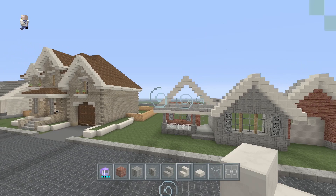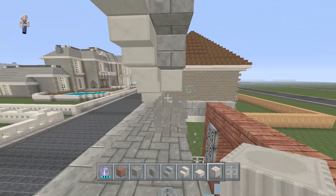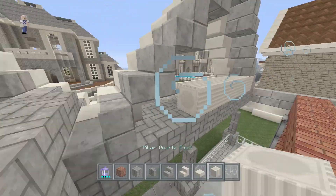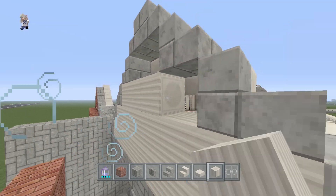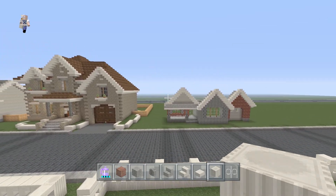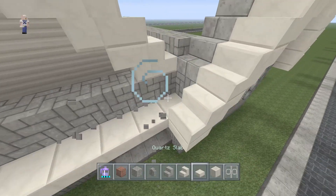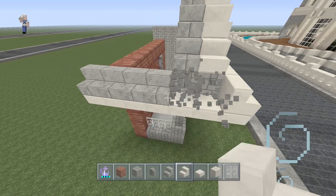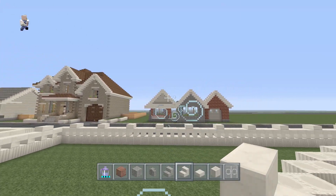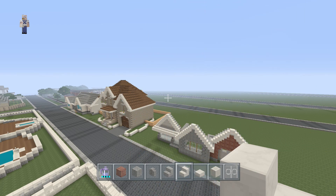Looking pretty good so far. Right behind this, what if we added sideways pillar quartz blocks in here to finish off this design? So we need the blocks coming down like this. It's not a huge difference but it's big enough that it makes a difference. We can also have the quartz come over and outline this section — there is a lot of white in one area but I think that should be fine.